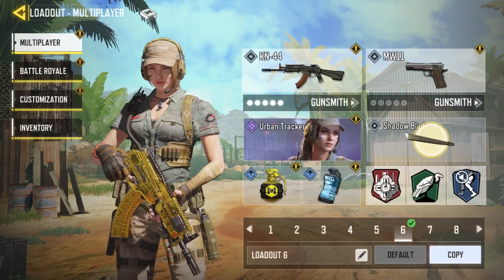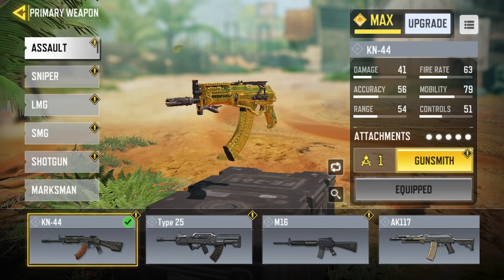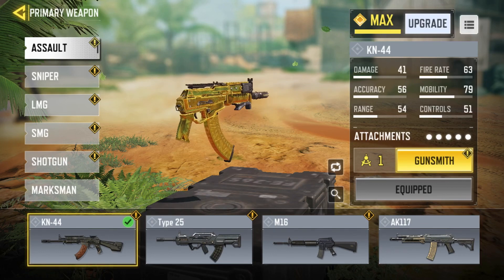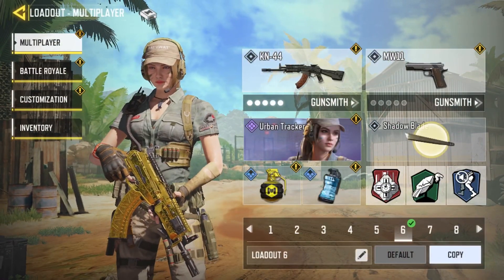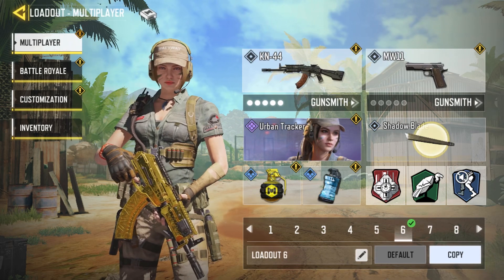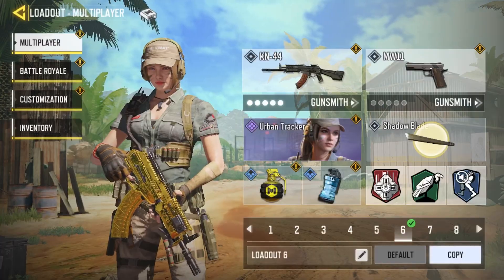Hey guys, welcome back to another video. Today I'm going to be showing you how you can get these gold skins for free. In case you didn't know, gold skins are just camos that you can unlock for free, and I think they look really cool. I think Call of Duty Mobile did a really great job with these — they really shine pretty well.